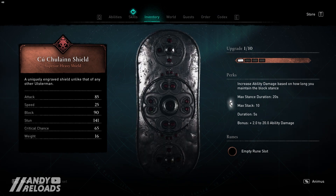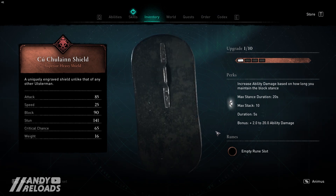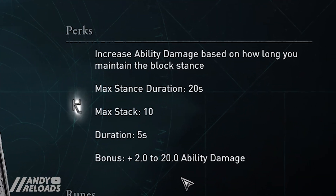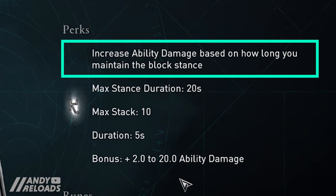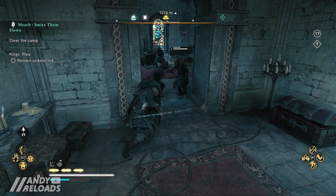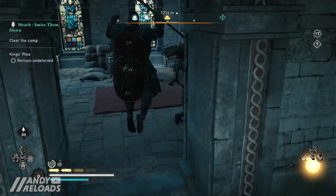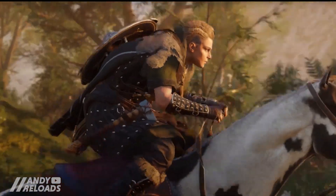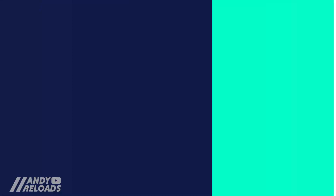I gotta be honest, it looks pretty great - definitely worth the transmog if you run with shields and it's not actually too bad stat-wise, particularly the ability on it. The longer you hold the shield wall block animation, the more damage your abilities are going to do, so bringing enemies close and hitting that Dive of the Valkyries button works quite well. I'm going to show you how to find this hidden shield and best of all it's not going to take 25 minutes, so let's get going.